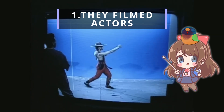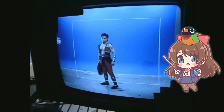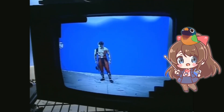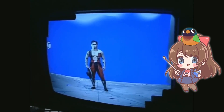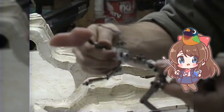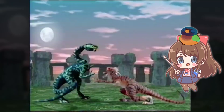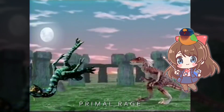They filmed actors. For games like Mortal Kombat, they actually filmed real actors in costumes and turned those recordings into game sprites. For non-human characters, they used stop-motion puppets made of clay and other materials, posed them frame by frame, and then captured those shots to create animations in-game. That's how they did it in Primal Rage.